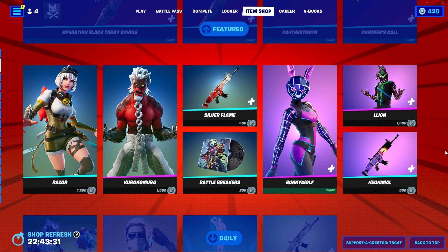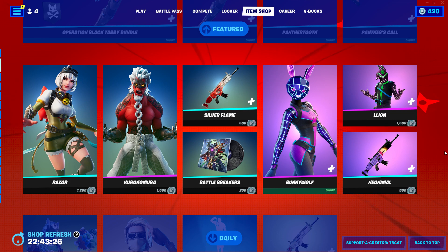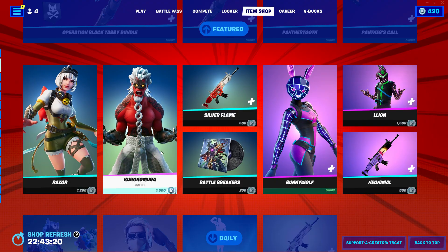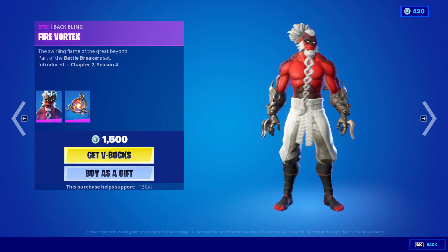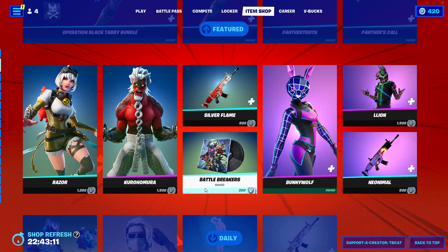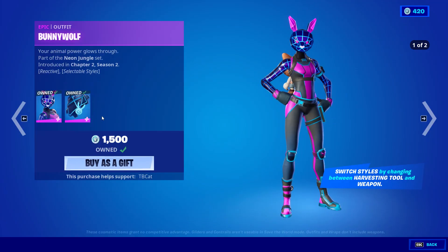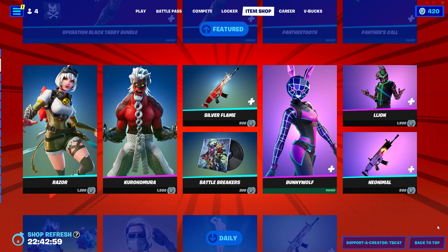If you buy the whole bundle it's 1,600 instead of 2,500, which is a solid deal. We also have Razor skin back in the shop — she's part of the Battle Breakers set and is pretty cool. There's also the Silver Flame wrap and the Battle Breakers music pack, which is a pretty cool music pack.